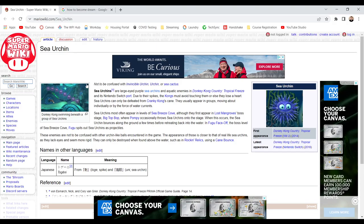These enemies are not typically confused with other urchin-like balls encountered in the game. Apparently, those are closer to real-life sea urchins as they lack eyes and seem more rigid. Wait, are they talking about the other ones or these? Because these guys have pretty big eyes, but whatever.